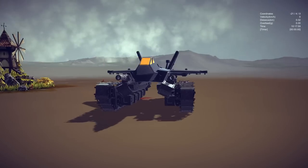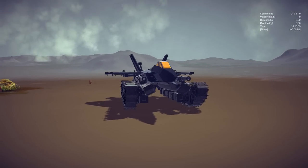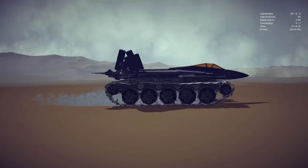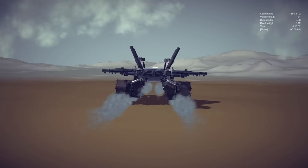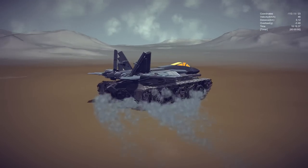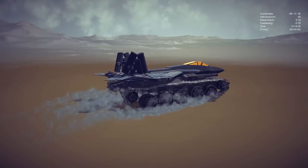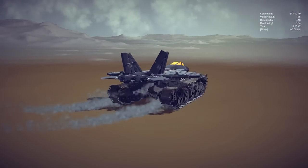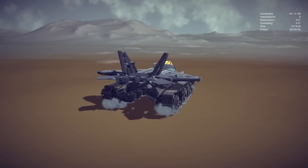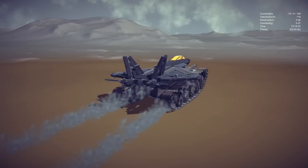This is the F-22 Raptor with some goddamn tank tracks, and that's exactly what it's called. So yes, the legendary F-22 Raptor, now even better as a freaking tank. I figured we'd go out here with some rough terrain and see if we can take it off the ground with these tank treads. Let's try and take it off with some of the bumpy parts. I've never flown this particular version — I've actually flown the F-22 Raptor version, but not the one with the tank treads.